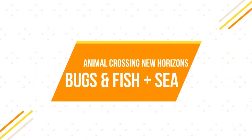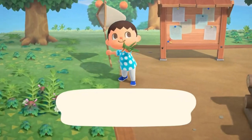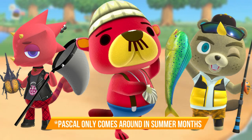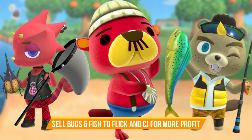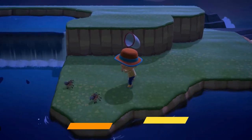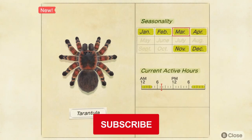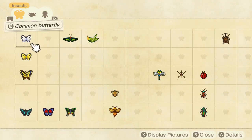As you progress through the game you'll start to see more visitors on your island — a red lizard known as Flick, a beaver known as CJ, and a red otter known as Paschal. You can sell your bugs to Flick and your fish to CJ for a lot more bells than Timmy and Tommy offer. You can also trade sea items to Paschal for DIY recipes. Keep in mind bugs and fish spawn at different times of day and in certain conditions, such as only on tree stumps for some bugs and only in ponds for some fish, so do some research if you're trying to fill your museum.